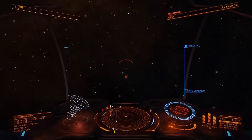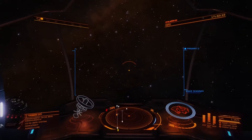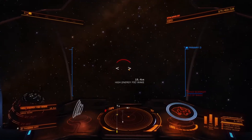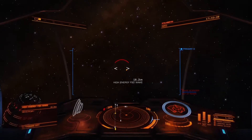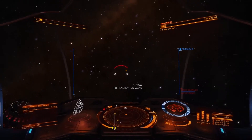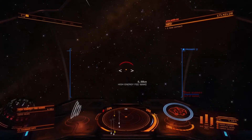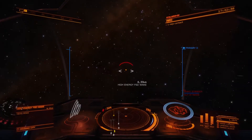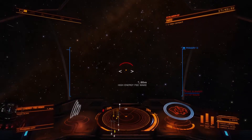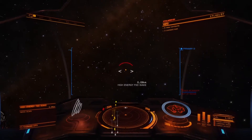Let's have a quick look around. As you can see on the radar, you have all these white squares — these are actual FSD wakes. If you target one, you'll see it says 'High Energy FSD Wake' and we're just going to make our way towards that. The FSD wake scanner I have installed was a 1B, which has a range of about three kilometres, so we need to get within three kilometres of this wake.